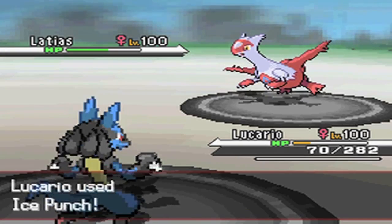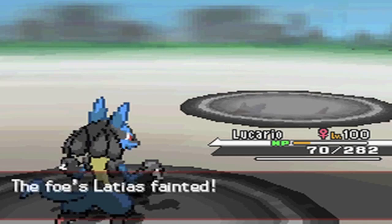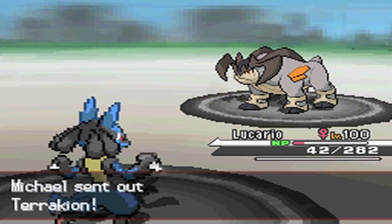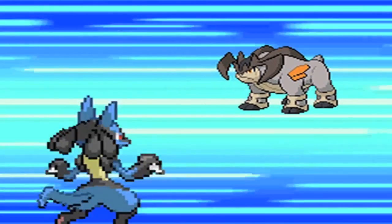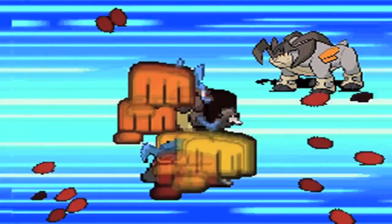Thinking it through: Extreme Speed isn't going to KO because Extreme Speed and a STAB Close Combat are around the same base power against Latias — so I don't want Extreme Speed, since he could recover off the damage and be fine. But he actually says he misclicked — meant to go for Dragon Pulse but misclicked the Roar — as I go for Ice Punch predicting the Recover. He actually uses Roar, which allows me to KO with Ice Punch.